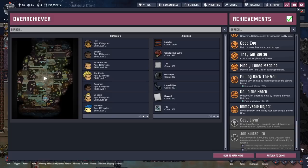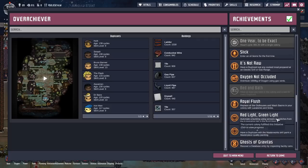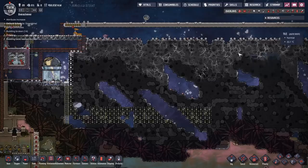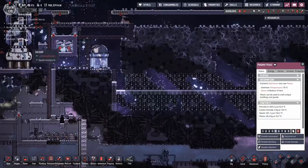Job suitability — I can't believe I'm not hitting this. Even with my dupes all in exosuits, some of them are not completing a chore. What qualifies as a chore? I'm going to have to do some research on that. Super sustainable — we're not even halfway there; that is horribly depressing. I'm definitely setting up the second oxygen system to burn off a whole bunch more hydrogen.